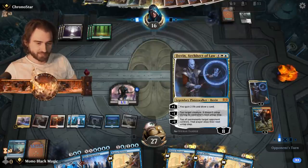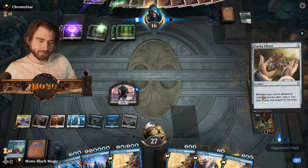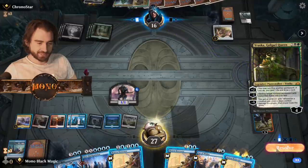Did he find another murderous rider? That's a question. Minus nine, tap all permits — I can't control that. That's actually pretty good, that's like a Time Twister. Another murderous — no, Raska Golgari Queen.